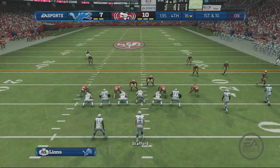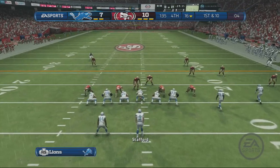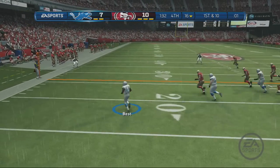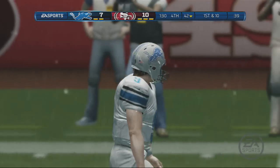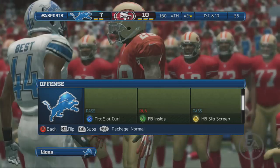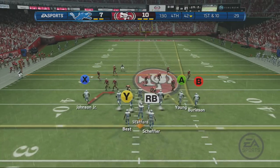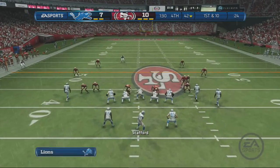The defense comes out in the nickel. First and ten — he'll fire it out to the left, and he's knocked out of bounds. This defensive line's fault: they do not have discipline, they're out of their rush lanes, and look at the passing lane the quarterback has — that's why he gets the completion down the field. Look at the safety moving up at the last moment.